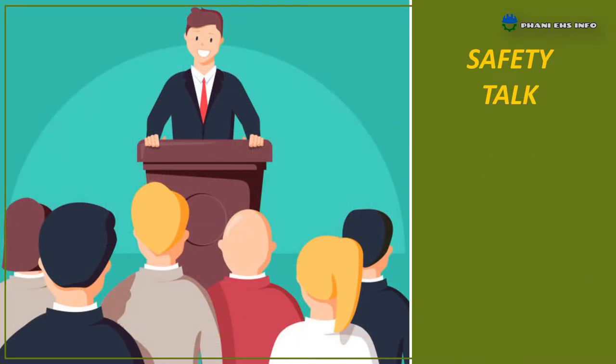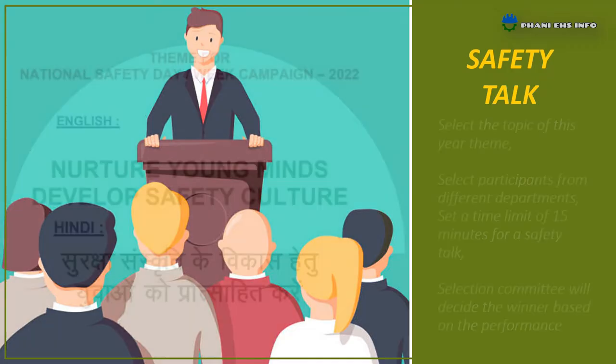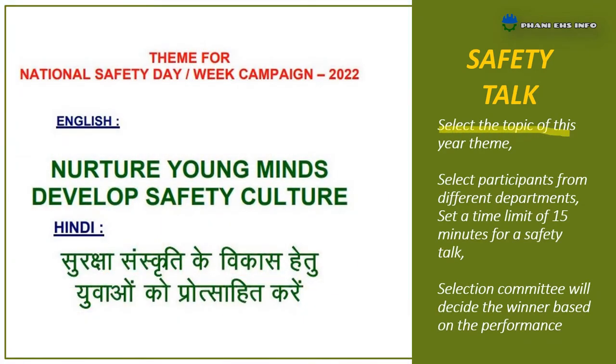Next one: Safety Talk. Select a topic based on this year's theme: 'Nurture young minds, develop safety.' Select participants from different departments and set a time limit of 15 minutes for the safety talk. A selection committee will decide the winner based on performance.